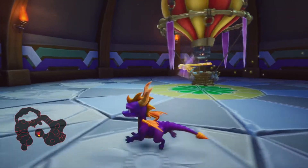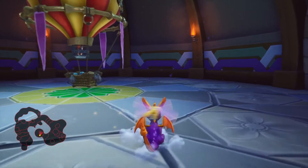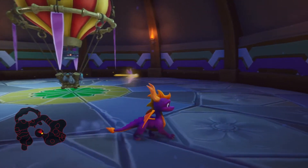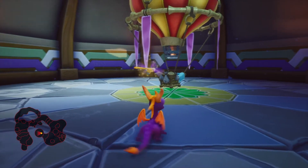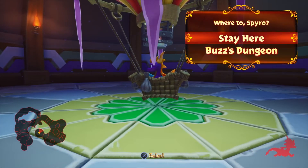Also there's a cutscene you're probably not going to be able to see. Basically the sorceress was mad at the rabbit girl for not stopping Spyro, so the rabbit girl turns one of her Rhinox into a monster essentially, and now Spyro has to fight it. So anyway, let's go to that monster.